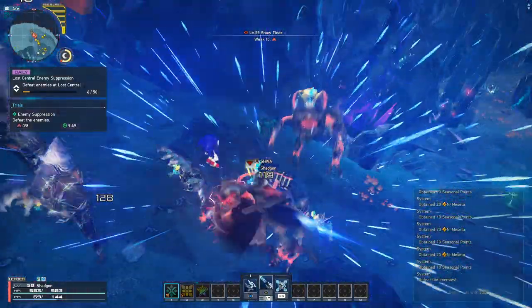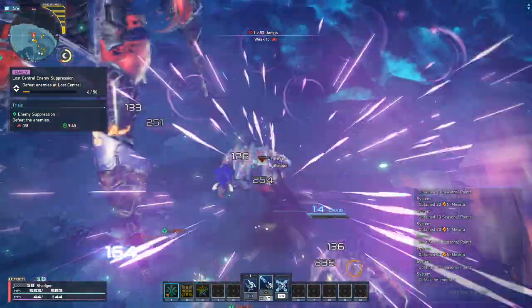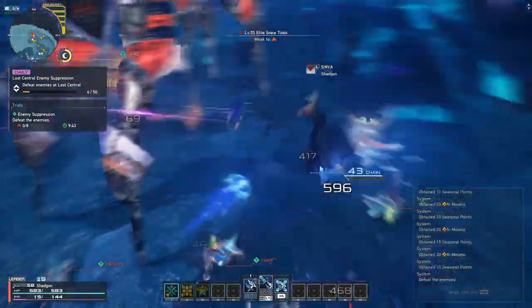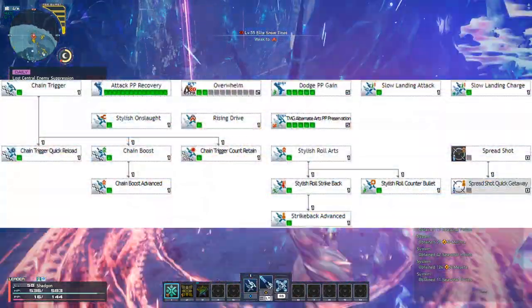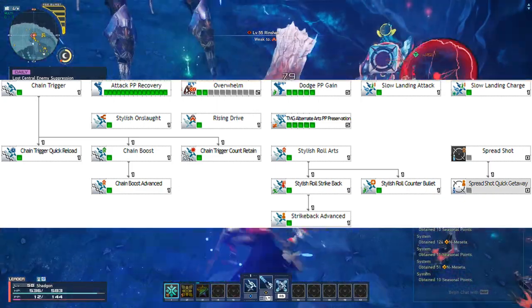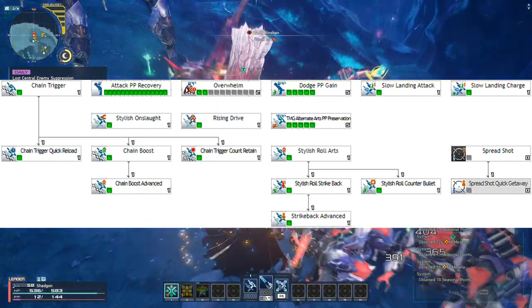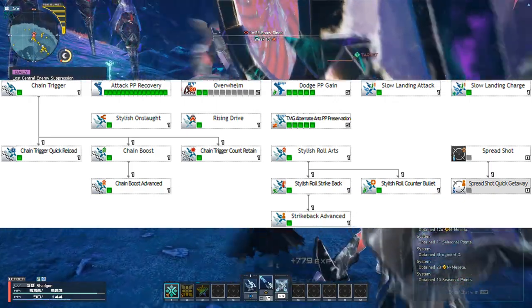For starters, let's talk about your class tree. At the time of this recording, we have a maximum of 40 skill points to spend. Here's how we spend them. First, grab Chain Trigger, which is Gunner's primary mechanic. Firing a Charged Photon Art allows you to build up a chain that increases with every hit you land on your enemies.